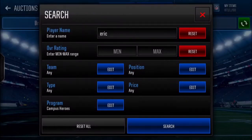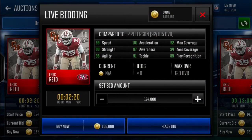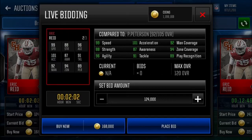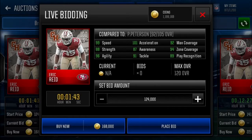Another person to talk about is Eric Reid, 800 overall safety. Eric Reid: 99 speed, 88 strength, 96 agility, 101 acceleration which is absolutely insane, 87 awareness, 91 tackle, 92 man, 94 zone, 89 play recognition. Extremely well-rounded card — speed is insane, and awareness, tackle, man, zone, and play recognition are all around the same ballpark in the 90s. Strength is also really balanced with an 88. Level him up a couple of times and he's gonna be getting all those fat plays for you.